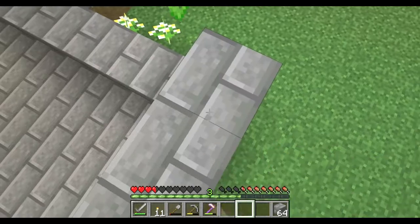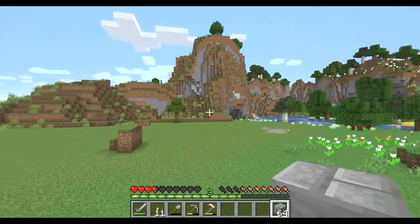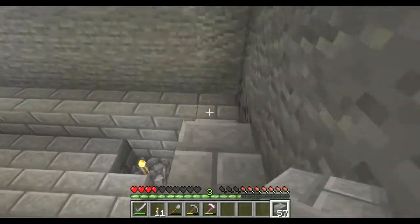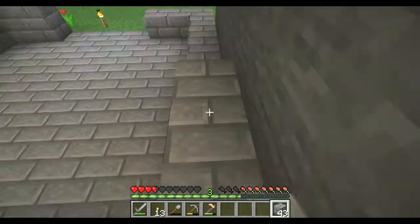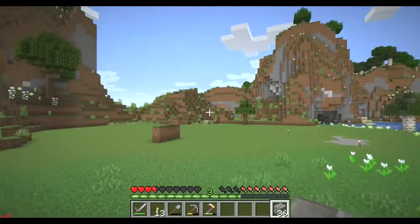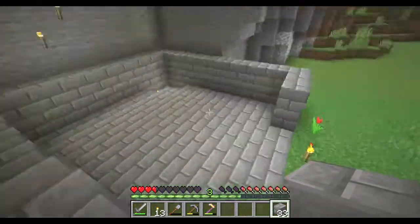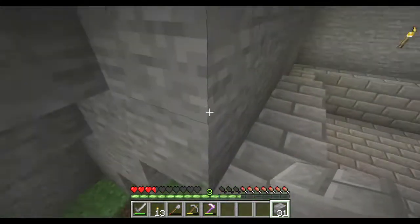I thought since our farm is starting a day, let's move the farm to this side. Our mine is there, our lava fall is there, our storage room is gonna be down in the castle at some point. I want to make a circular-type building, or I want to make a hobbit hole in that mountain over there.